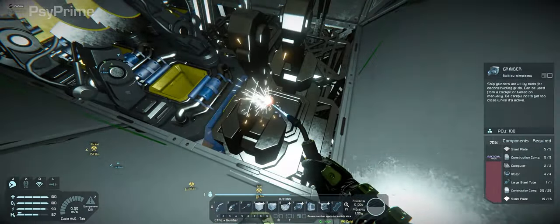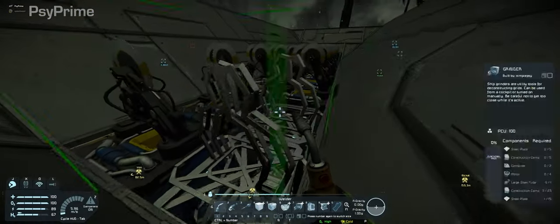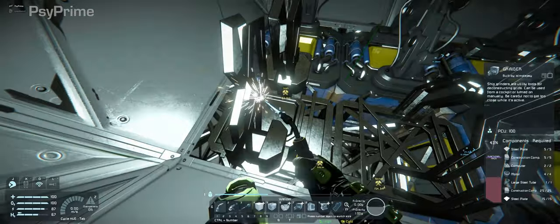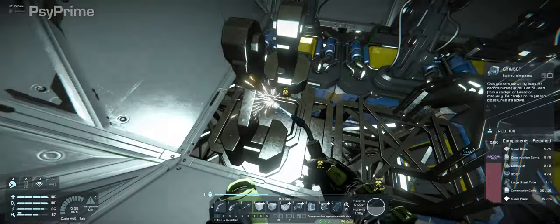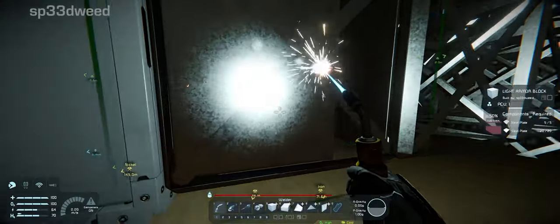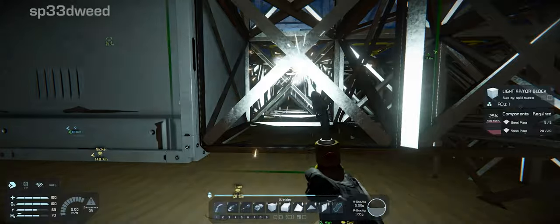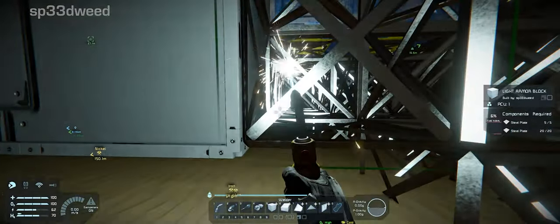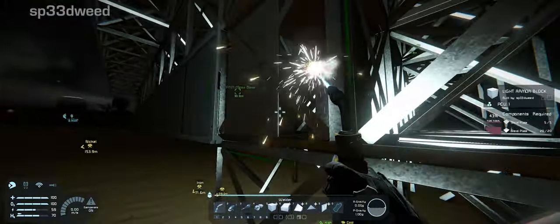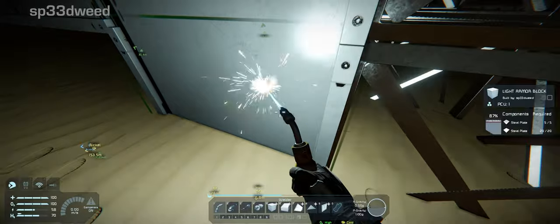When we've built the big ship — because it's going to have lots of inventory and stuff on it — I'll put the inventory management script on. It'll assign purposes to all your cargo containers and automatically move things to the correct ones: your ammo in one, components in another. It'll also queue up anything you're low on and prioritize what's needed most, so it'll keep your production queue sorted to always have the components you want.